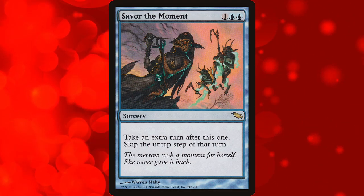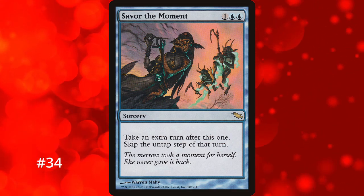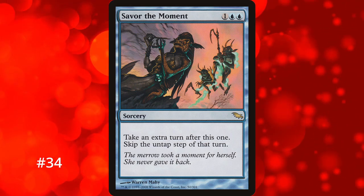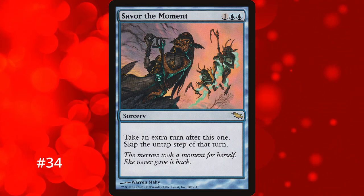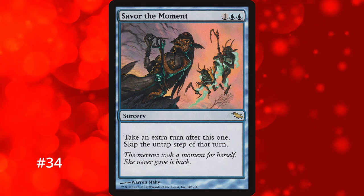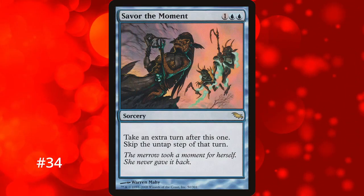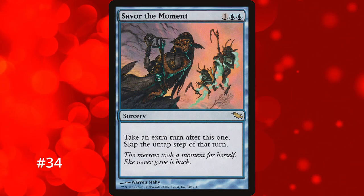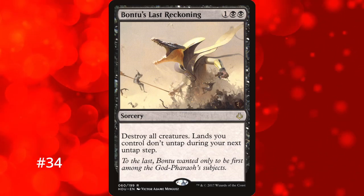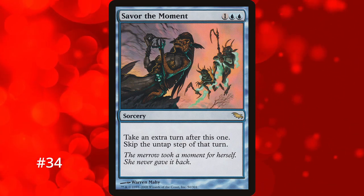Savor the Moment is part of the group of cards that give you a strong effect at the cost of losing something else, hitting at number 34. It's a 3-mana sorcery that lets you take an extra turn but you skip your untap step, so you don't get to untap any permanents. However, if your creatures have Vigilance or you have ways to untap permanents anyway — like Wilderness Reclamation — you can still push your advantage. The downside is still pretty bad but manageable if you have the right tools, and being cheap to cast lets you take advantage of remaining mana.